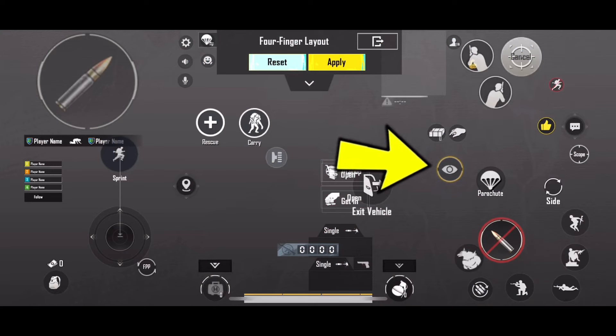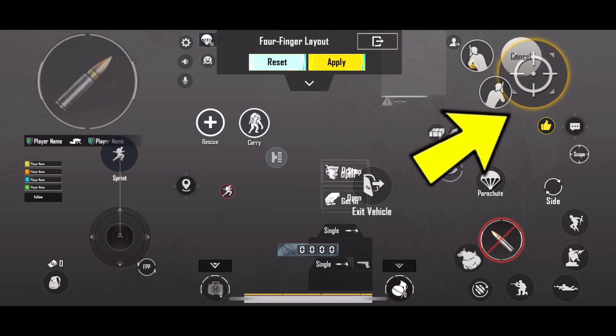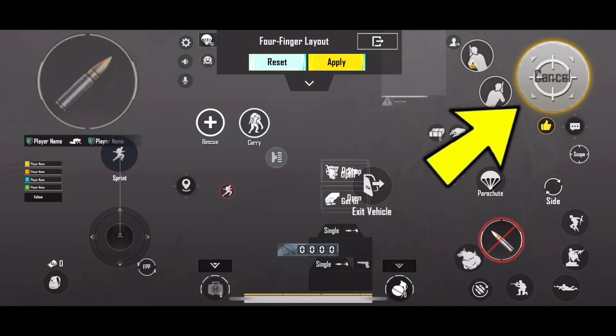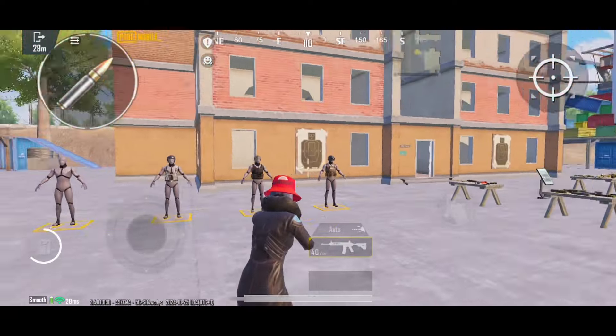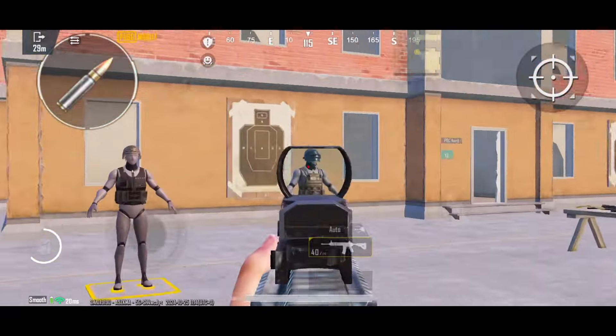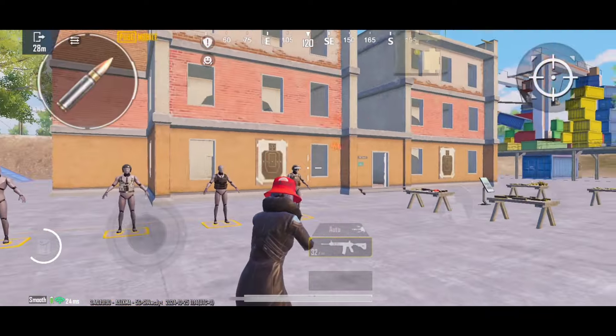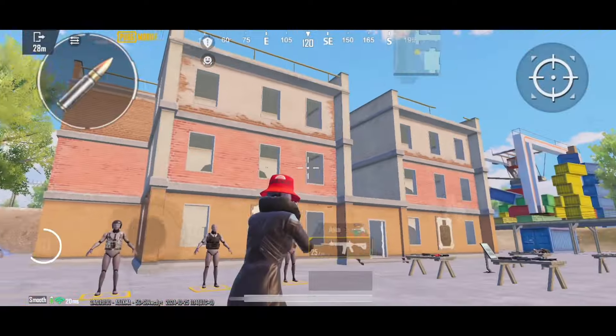You might think that the eye option is useless, but that's not the case. Place this option here for easy access. Then set the zoom and cancel options on the left side and make them the largest size. It's very important that the zoom is set to hold mode, so you can quickly target different enemies. Additionally, having the zoom option on the right side is great because it makes it easier to aim.